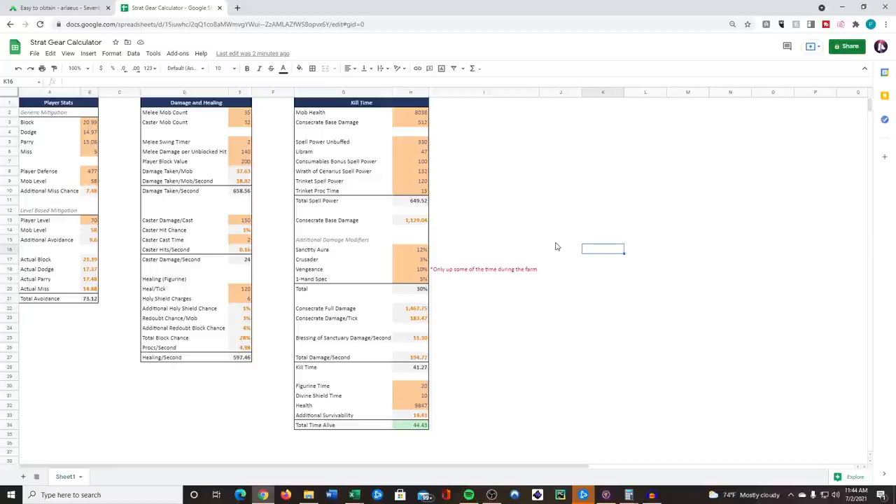I'm actually going to use a gear set with less stats than this while doing the farm to show it's 100% possible safely. For the stats themselves, we plug in block, dodge, parry, miss, defense, and mob level. Because the mob level is lower they have a lower inherent hit chance, so our high defense gives additional miss. Being level 70 versus level 58 mobs also gives us an inherent additional 9.6% avoidance. Overall we end up with 73.12% avoidance, meaning we'll be hit about 27% of the time.